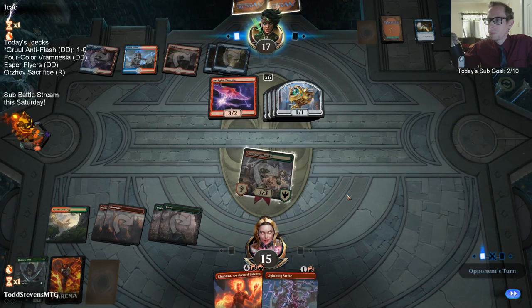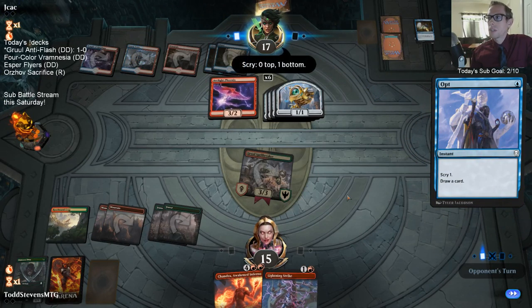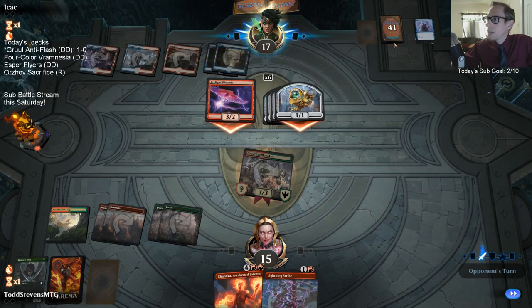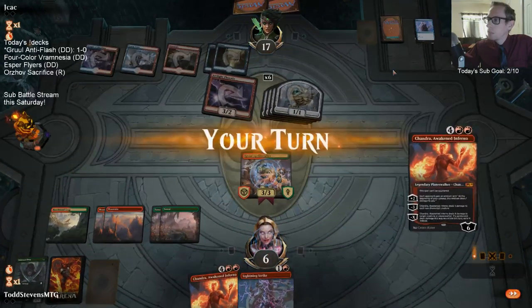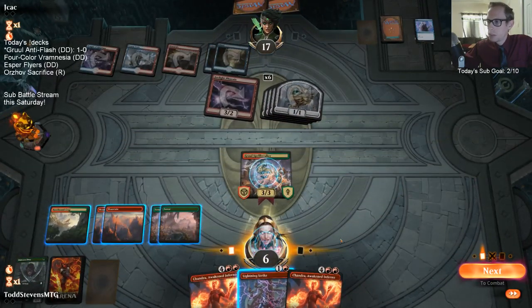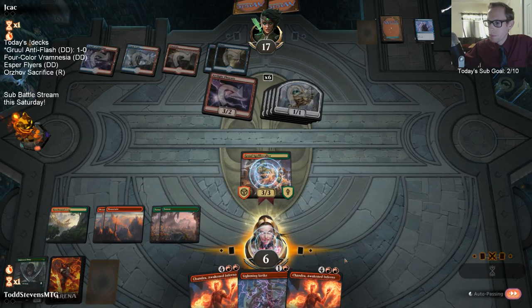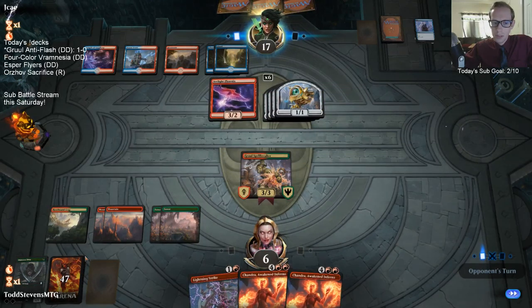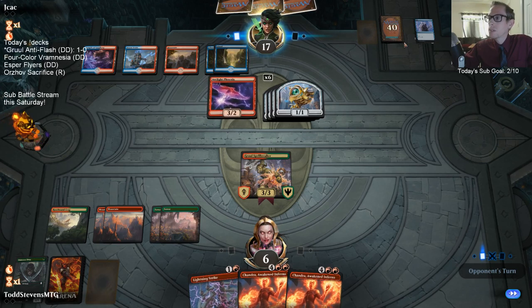Shock was their worst card — that's a good card. I'm glad they're just using all of these instants and sorceries. Whoa — they changed the libraries back to looking really small now. Look at how small this library looks, they went the other way now. It looks like there's like two cards over here.